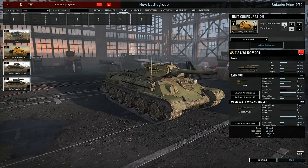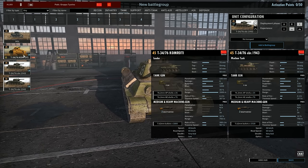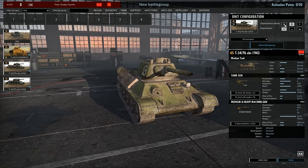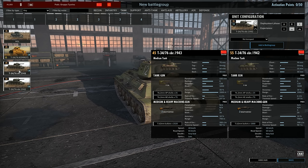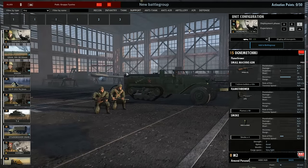You get four T-34/76s in Phase B and six in Phase C. The regular variant, the Obr 43, is basically the non-commander version — you get loads of these. What I've done is get a few in Phase A, load more in Phase B, and get other tanks in Phase C. The Obr 42 variant has better armor — 90mm front compared to 75mm and five more side armor. I would always recommend coupling as many Russian tanks as possible when engaging.